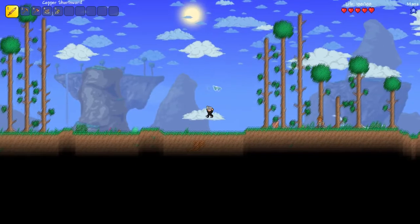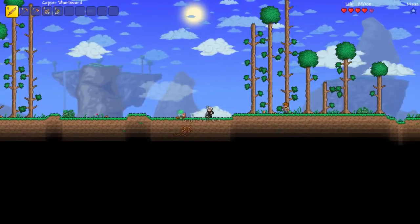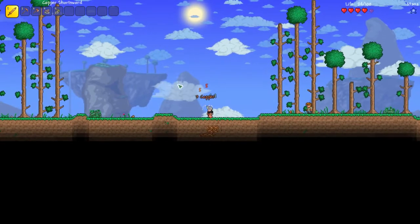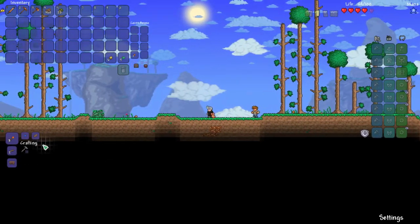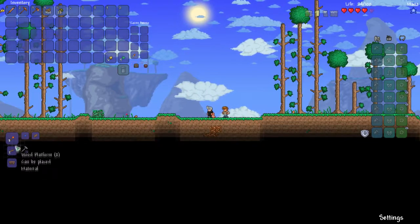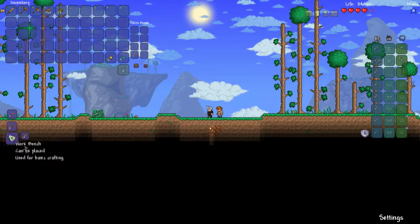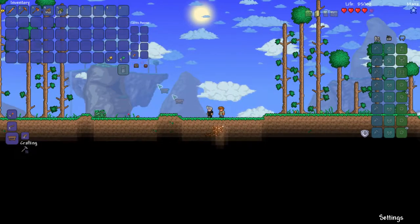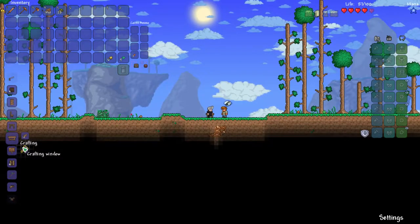I've got 360 wood, which should be enough for now. Now we've got wood, what you want to do is open your inventory, and as you can see down here there is crafting — there's torches, platforms, and a workbench. You want to go down to the workbench, craft one, and place it. Now what you want to do is click this little hammer icon, which shows you all the things you can craft.